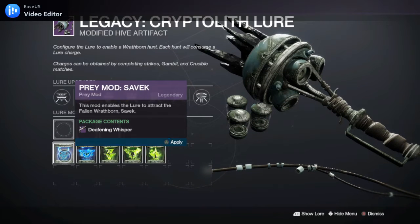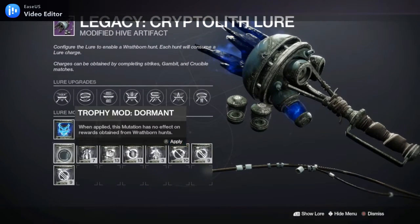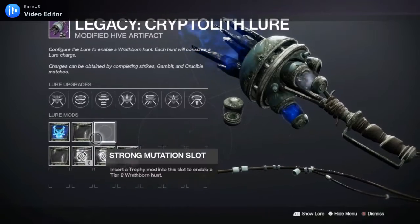You need one charge. Come to the Savick Prey Mod and apply it. The other mods don't matter — you can apply them if you want to, but it's just going to be a waste. Just put the dormants on, apply nothing, and then you're good.